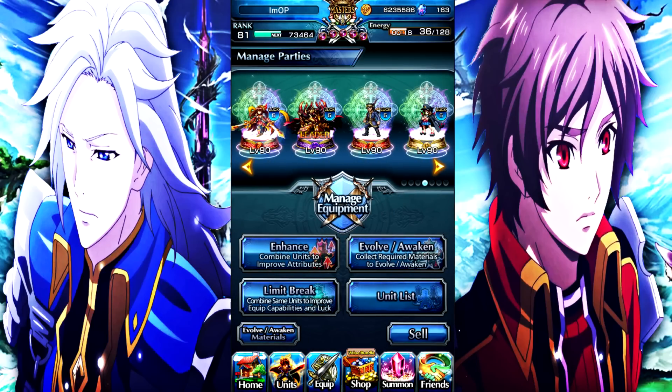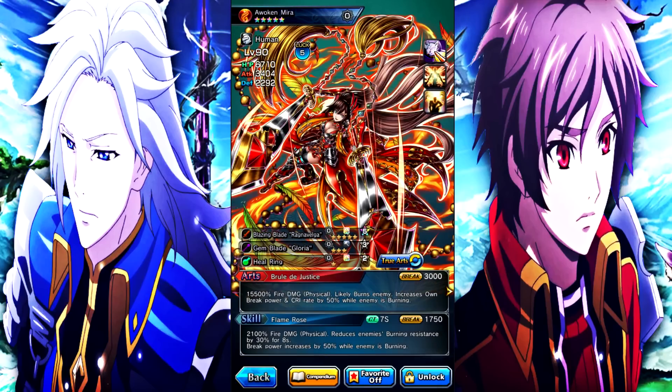Mira is one of the story characters. Of course you get her from a hero fest exclusive. Mira is a beast. If you look at tier lists, most of the time Mira is usually hanging around like low A tier or high B tier. The reason for that is because Mira's whole gimmick is burn, which on a mono fire team is perfect. The only problem is whenever she can't burn, she's kind of useless.